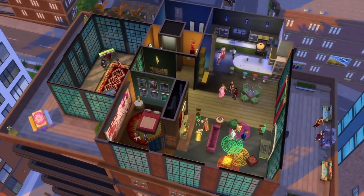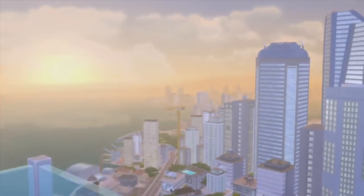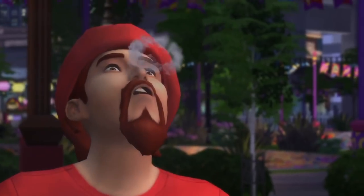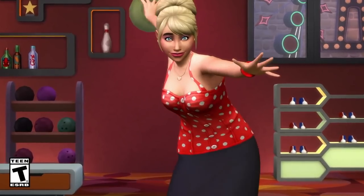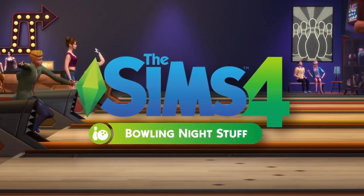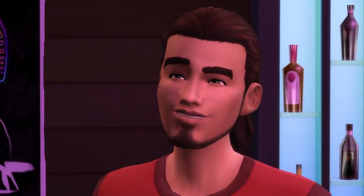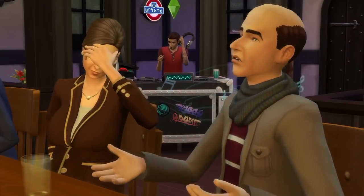I thought Get Together was a challenging one to make, but this was even tougher for me because there are like two or three obvious ideas, but then after that it gets a little tougher, especially considering some of the stuff I would have added to this pack has already been done in different DLC, like Bowling Nights stuff. I would have put bowling in this pack, but that's already happened. And with dance clubs, we got that with Get Together, so those are two potentially big points I would have included, but they've already been done in other packs.